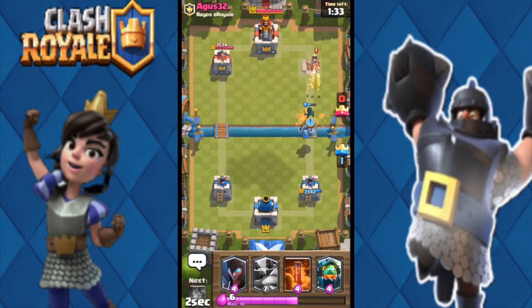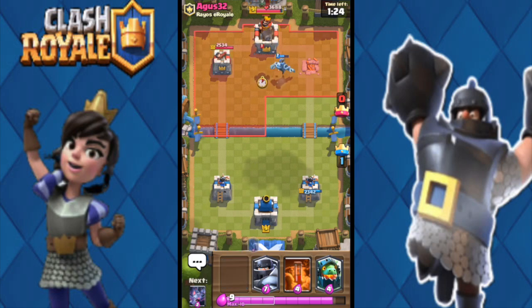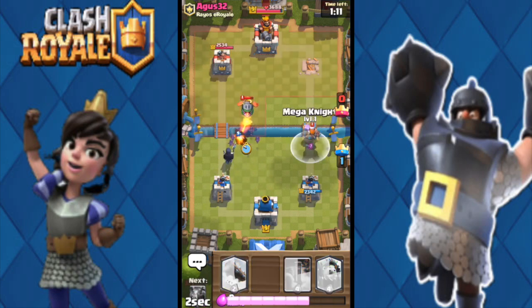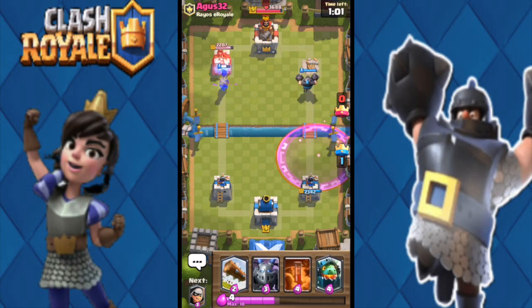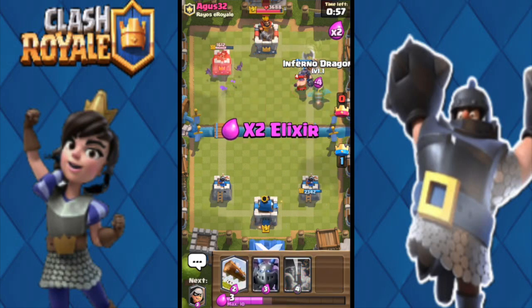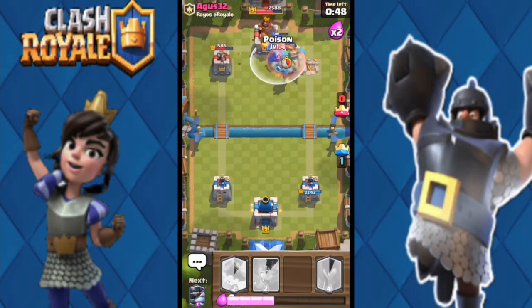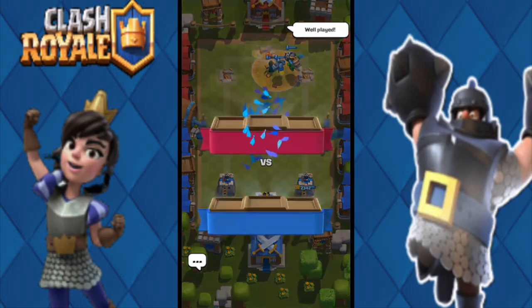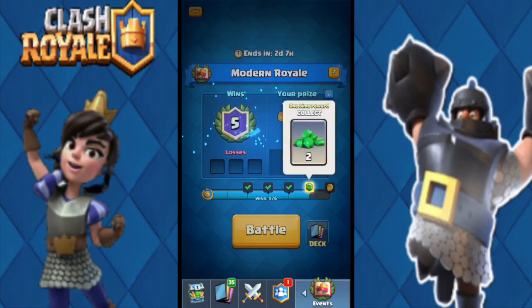He throws a princess and my bandit charges to take her out and gets a shot on the king's tower. I'm trying to divert his attention to the left lane. He throws an inferno dragon — not the best play. Then a solo lumberjack, which doesn't accomplish anything. I have mega knight on one side and night witch on the other — he can't handle both. I go all in, throw everything down, take his remaining tower. That's my fifth win — one more to go!